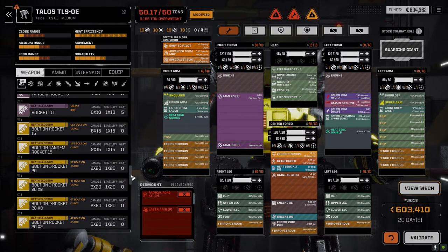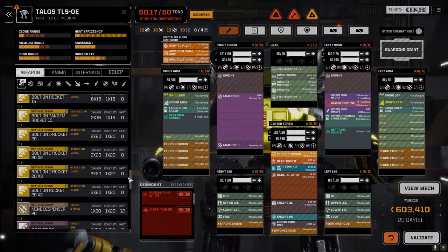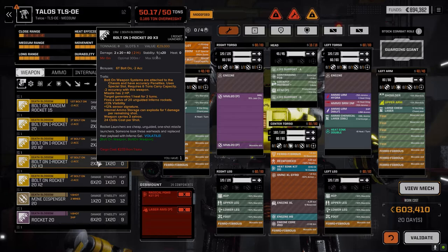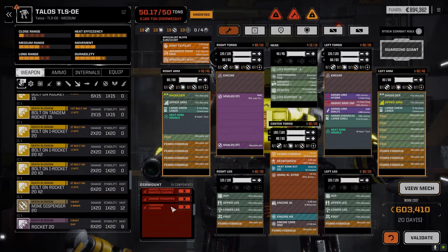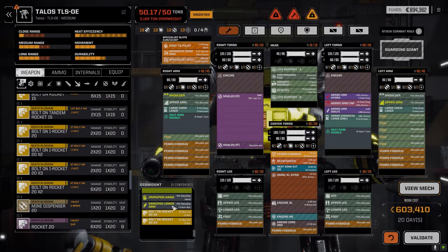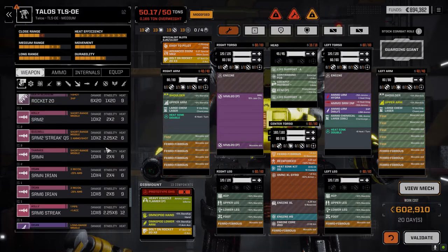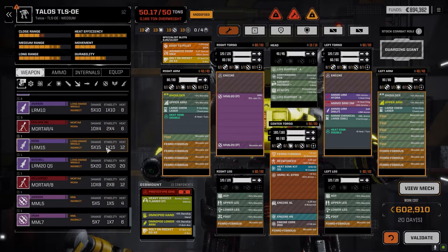For weapons we've got some options - a bolt-on rocket times three. Until we find something bigger to drop in there, we've got 10 tons of weight capacity we can put something into. That's enough for a shotgun or a thumper or something like that.